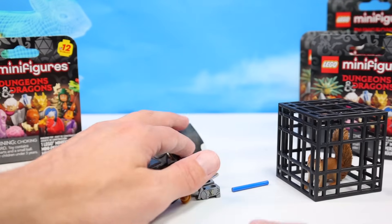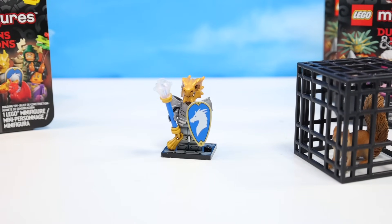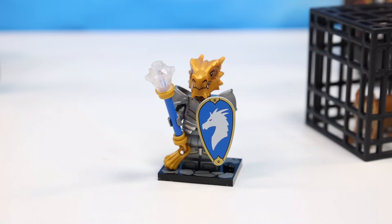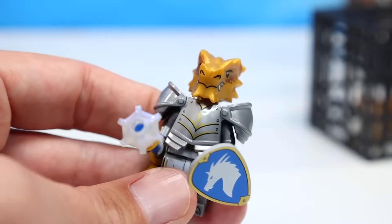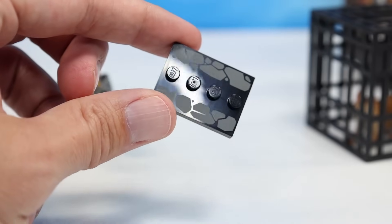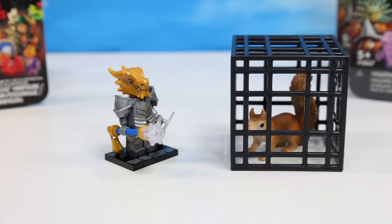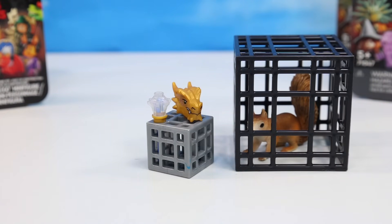We may have just started with my favorite: the Dragonborn Paladin, with a pretty fancy dragon helmet. Kind of like space series 26, we've got identifiable display pads with a little rock formation on them. I love that they're doing this now to identify the series. But no matter how cool you are, Dragonborn Paladin, can you remove the squirrel from its dungeon? The Dragonborn Paladin's magic has failed and he has seemingly dungeoned himself.